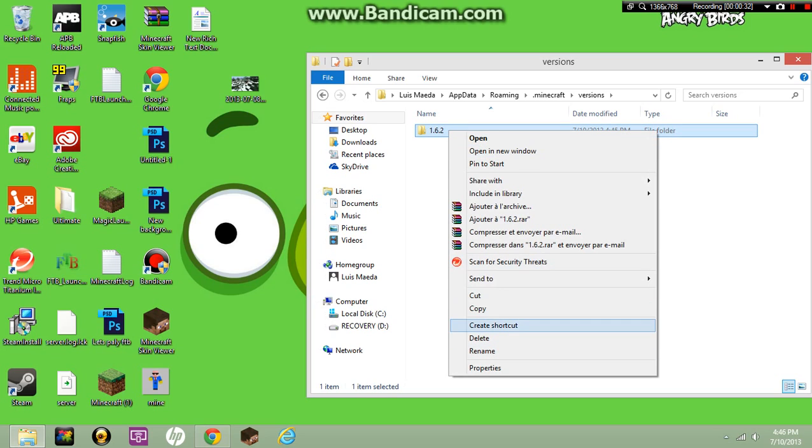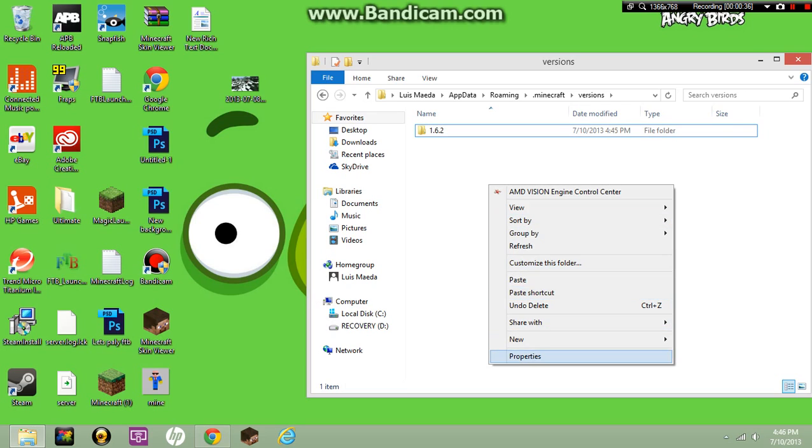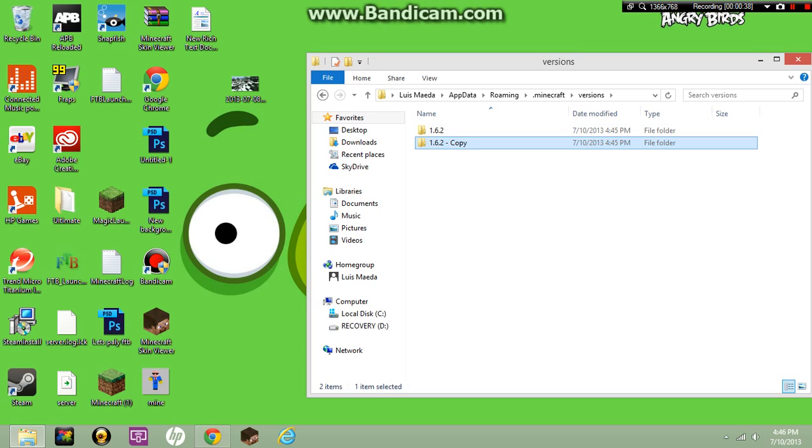Left click it, go down to where it says copy, paste it, and rename the pasted folder to the new one — name it 1.6.2.optifine with a capital O.